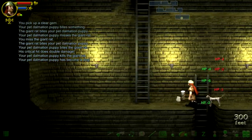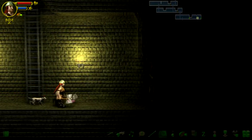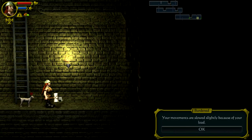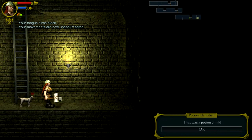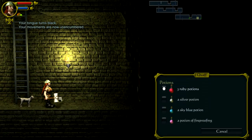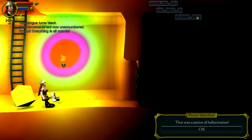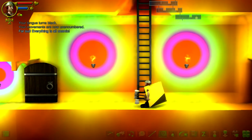Gems. Potion of fireproofing. Oh no, I'm encumbered. Better start quaffing some potions. Black potion — potion of ink, didn't seem to do anything. Golden potion — potion of mana. Ruby potion is potion of healing, that's good. Silver potion — hallucination. Oh no, that's one of my least favorite potions, for obvious reasons.